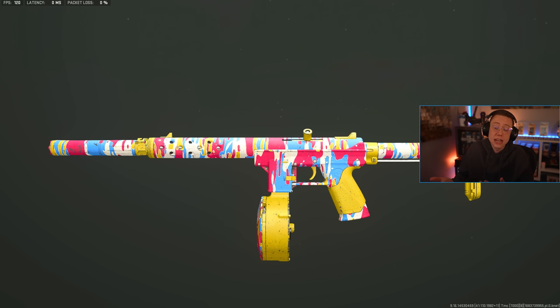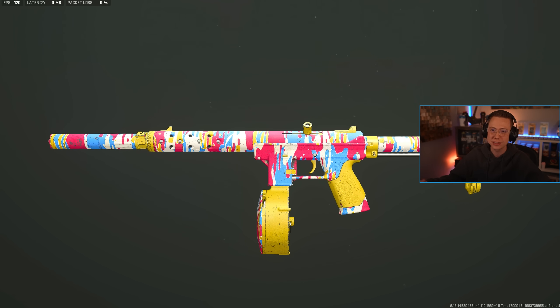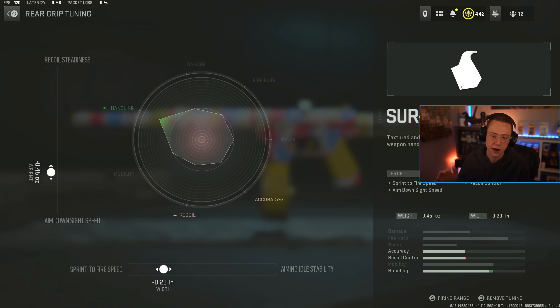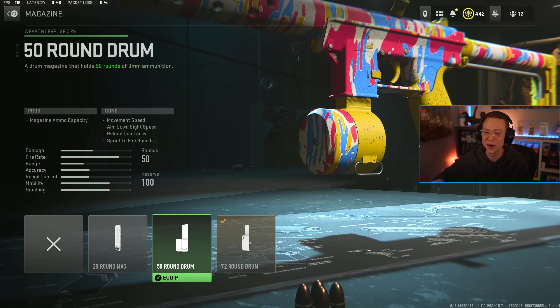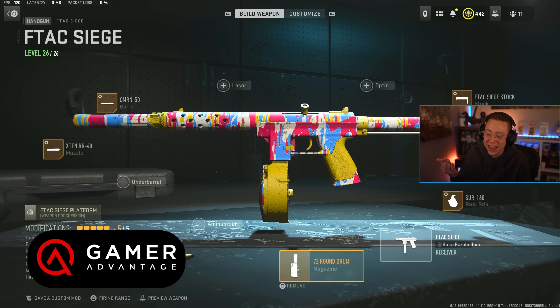Then we got the Warzone side of things where, quite frankly, this could be a big time competitor up close. Its range is going to drop off so hard that I don't see it being as versatile as some of the subs — I'm probably still picking a Lockman, a Vaznev, a P90 or MP7 over this. But it can hold its own in close range fights, especially when you build it out like this to basically make it a full-on SMG. So I still got the Sir 160 on here for the better ADS and sprint to fire. I also still have the siege stock on here for the better control but tuned for better mobility. In this case I go for the 72 round drum because why not? There's also a 50, but let's go all the way overkill. If you want to drop down to 50 it'll be a little bit faster. But 72 — I couldn't pass it up. That's so overkill, but for quads and whatnot it does work surprisingly enough and it's going to hold its own.